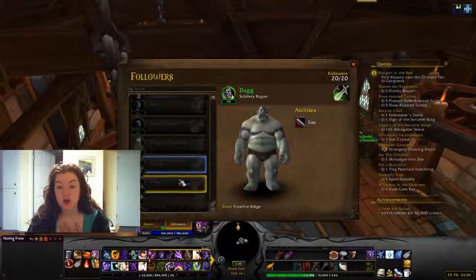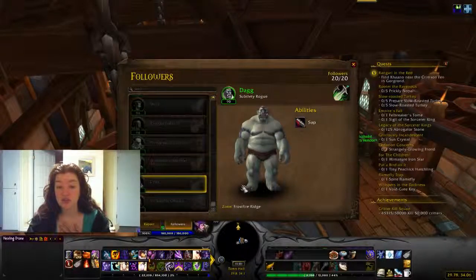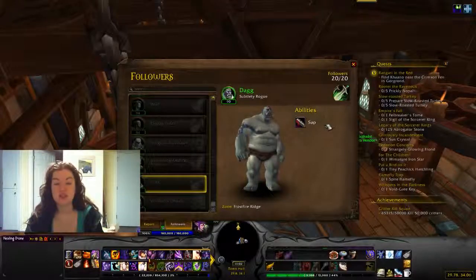One follower comes from Frostfire Ridge — you need to free him from two cages in Frostfire: one at Daggermaw Ravine and one at Gromgar. If you search for Contract Dag on Wowhead, the first comment tells you exactly where they are. He is available to Alliance. You free him from the two locations and he will show up in your garrison later.